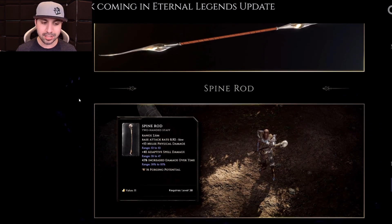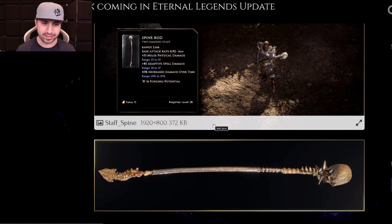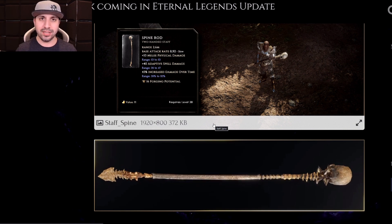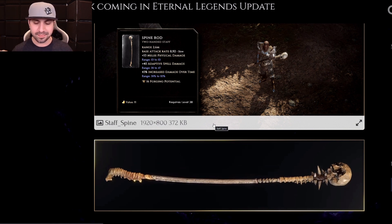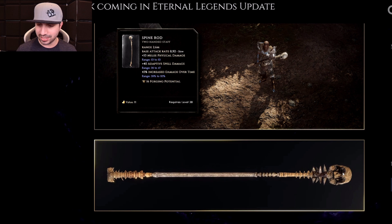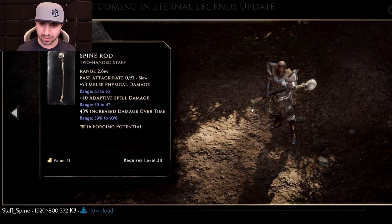Moving on down, we have the Spine Rod. This is what I guessed, but technically my guess was incorrect. I'm allowed to give 11th Hour Games feedback — I'm mad. This is not a Necro item. I've said my piece. The Spine Rod — no, it is not for Necros. You can see the skull here and it's all made of bone. Creepy. Perfect for the Necro.